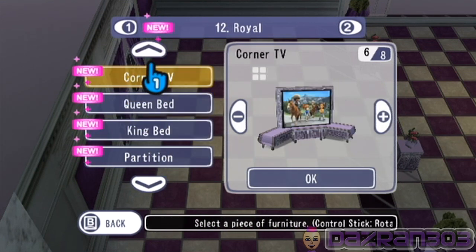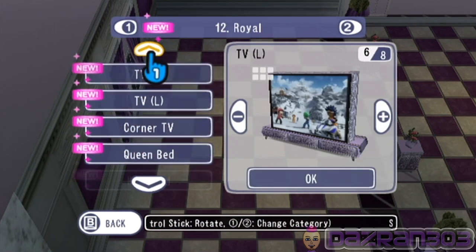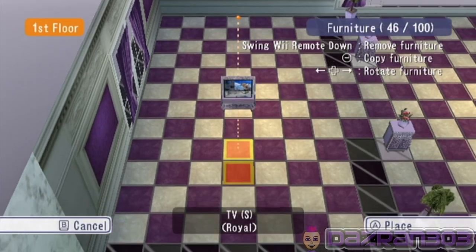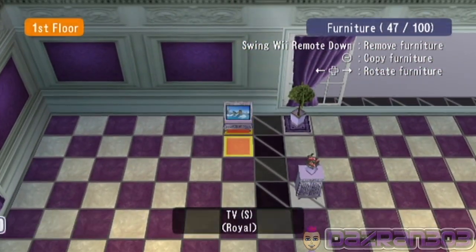First of all we need a king bed. Corner TV — actually that'll be alright — no, not a large one, a small TV. That can represent my computer screen. We're going to put it up in this corner.